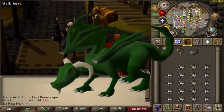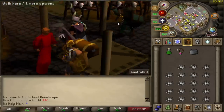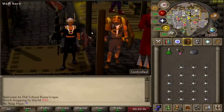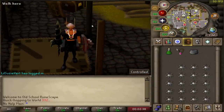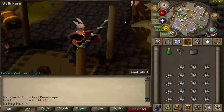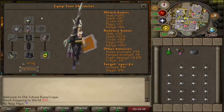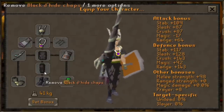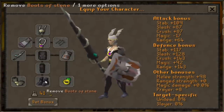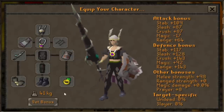Green dragons — probably the most nostalgic money maker out there. Is this still profitable in 2022? You can make alt accounts to kill green dragons; they've become a lot easier due to things like the dragon hunter lance. We are going to be killing them in the wilderness with the arty cloak, glory, nezzy helm, black d-hide, barrows gloves, and the dragon hunter lance.